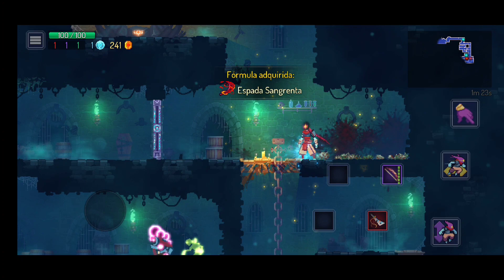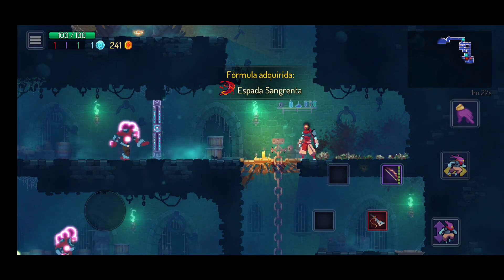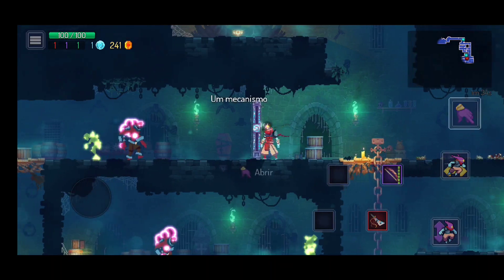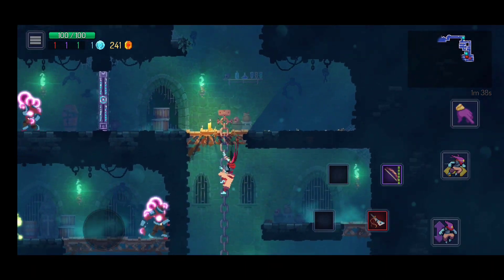Liberei um item aqui. Espada sangrenta, mano! A parada está ficando séria aqui. A porta tem que ser aberta por outro lugar, então eu vou ter que passar por outra rota para depois liberar isso aqui.